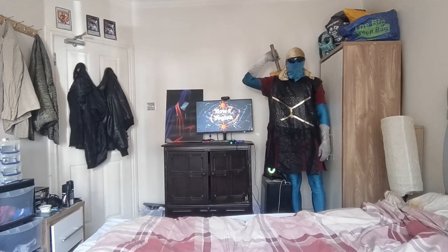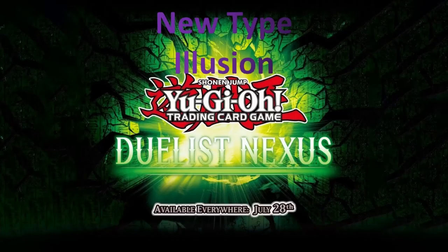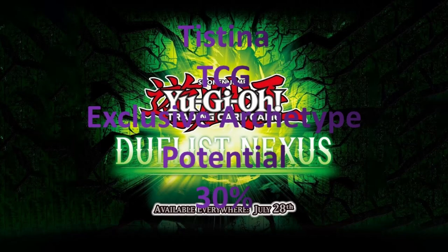Welcome to How to Yu-Gi-Oh! Today we're grading the core set Duelist Nexus. Let's talk about the new type: Illusion. Illusion is a new type introduced in Duelist Nexus. We also have a new TCG exclusive archetype, Testina, which is also introduced in this set.